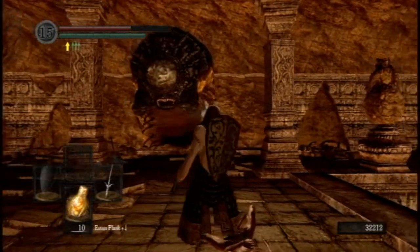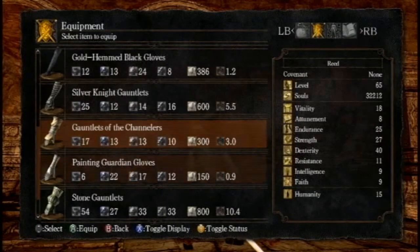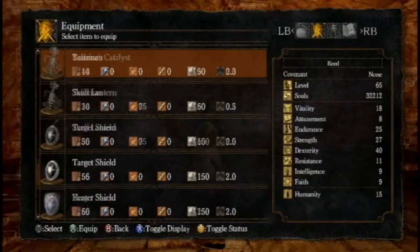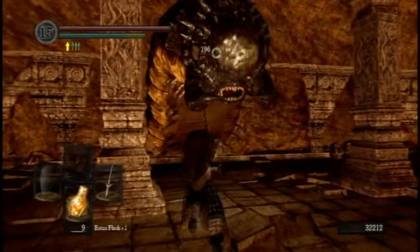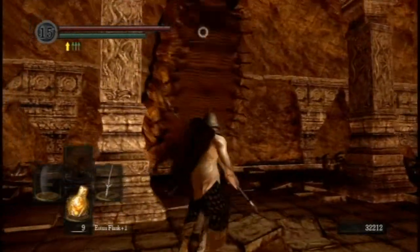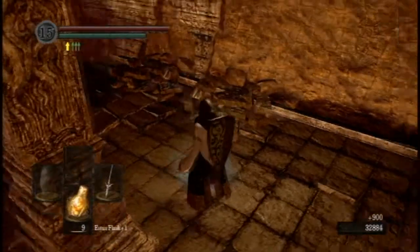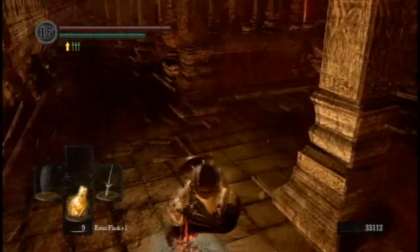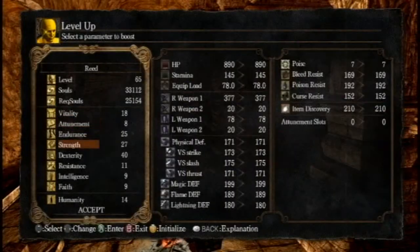This rockworm, he kind of just sits here like a big dumb buddy. I'm gonna try and bait him into the attack - that's a very punishable attack, and he should only take two more hits. There's a big difference in damage from that. So I'm gonna reverse hollowing here and maybe try and summon someone for the Demon Firesage. Not that he's particularly hard, but he's just sort of a pain in the ass, and he can be a tough fight.